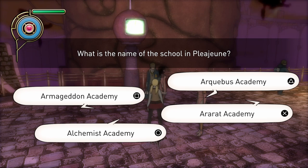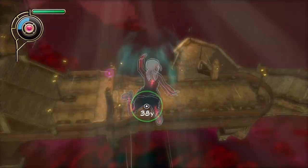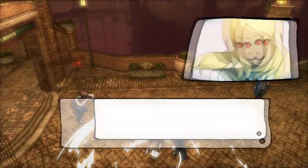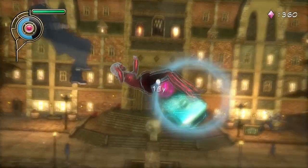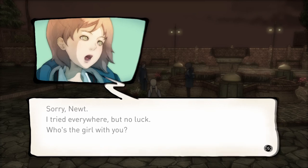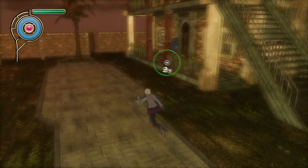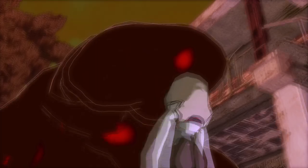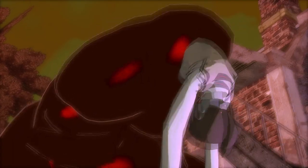The answers are: Fire, Arquebus Academy, and Left hand. After answering the questions, you will have to travel to the school to meet up with Newt. After shifting around the school to look for Echo, you will meet Mei, who will tell you where Echo is. Once you travel to the marker, the cutscene will start. At the end of the cutscene, you will have to chase the spider nevi that is Echo.